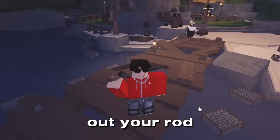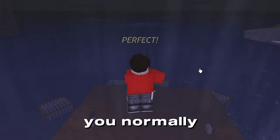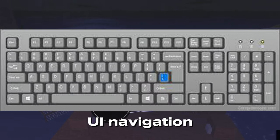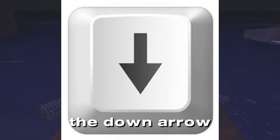First, you want to get out your rod as usual and turn off the HUD at the top right here. Fish as you normally would, then you want to press the UI navigation button, which would be here on your keyboard, and just spam the down arrow and enter buttons.